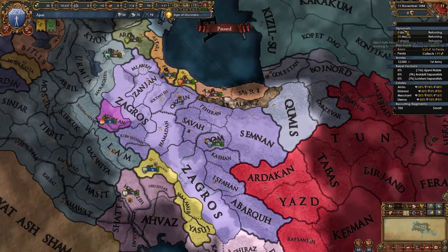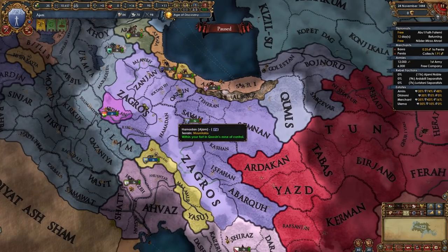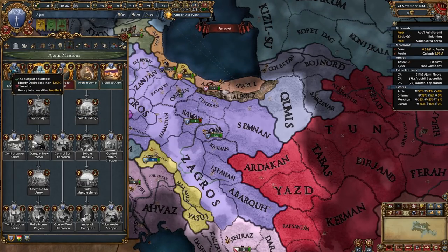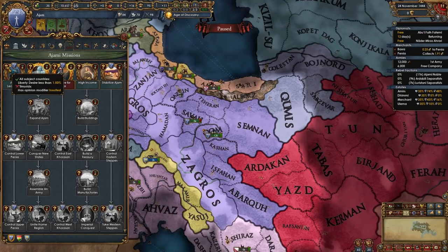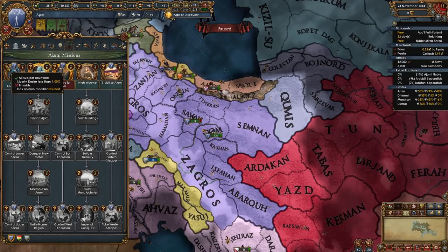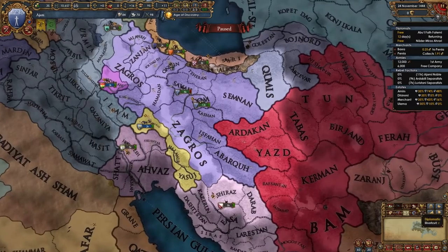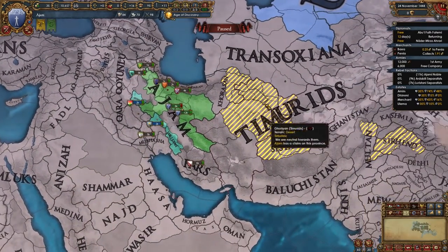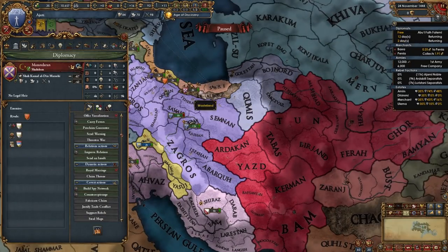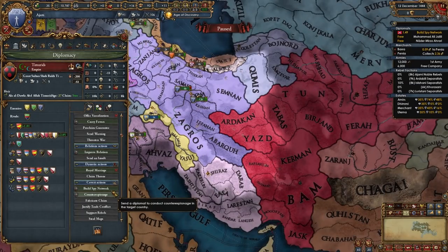Now we're going to unpause and wait for our diplomats to come back as well as for the free company to pop out. Once your free army recruits you should fulfill the mission to prepare for war and build the force limit. By mistake I scornfully insulted the Timurids — you should just regular insult them and you will also unlock this mission too. So regular insult on the Timurids, not a scornful one. We're also going to royal marry our other subject and start building a spy network on Mazandran and on the Timurids as well.